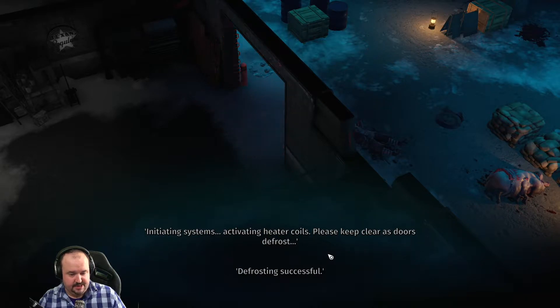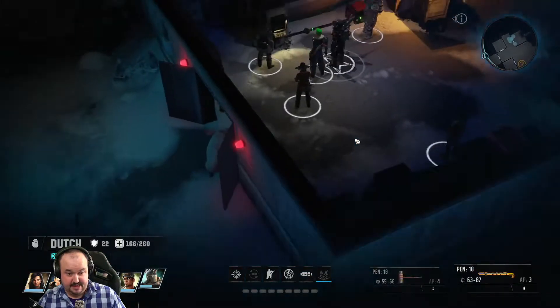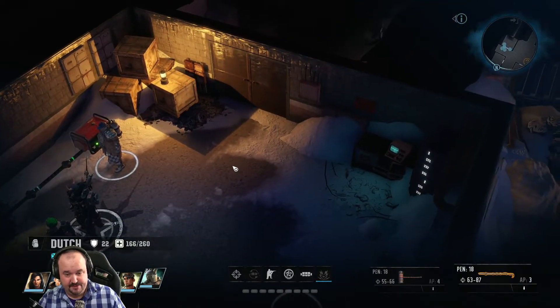Activating heater coils — please keep clear of the doors. Defrost successful! I already did that because I was a hundred IQ. Okay, now 200 IQ.